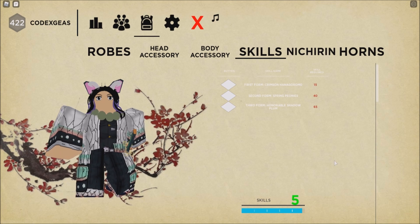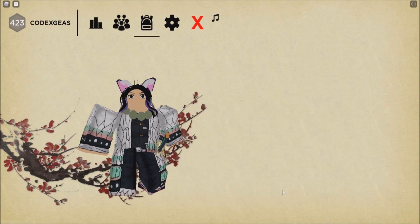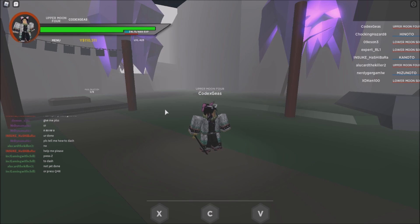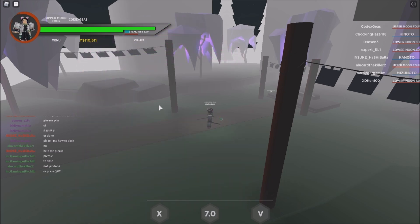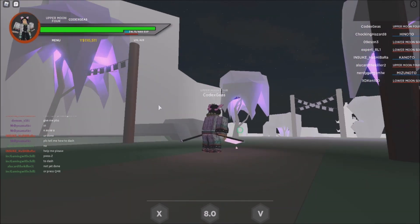We level up the skill points by killing mobs or NPCs. Let me just pause it and play it again when it's already at level 65. Okay guys, I did it — I already reached level 65 for the skill. The first skill is the First Form: Crimson Hana Goromo. Let me put it on the C button and see what it looks like. Okay, that's just common for other breathing styles — just a common dash thing, but pretty nice because I like the color.